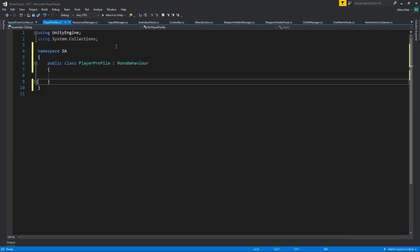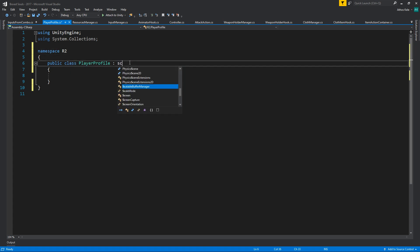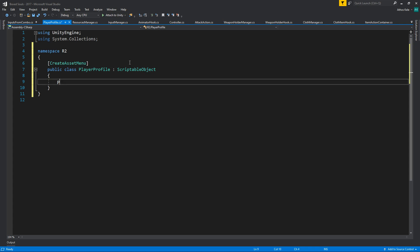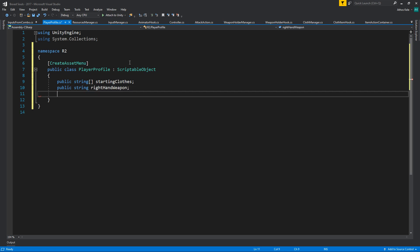Let's call it 'Player Profile' just to not get confused. This needs to be R2 and this is going to be a scriptable object as well. In here we're going to need an array of starting clothes, a right hand weapon, and a left hand weapon.